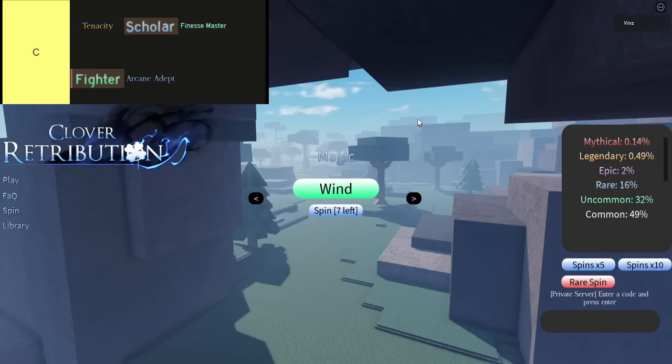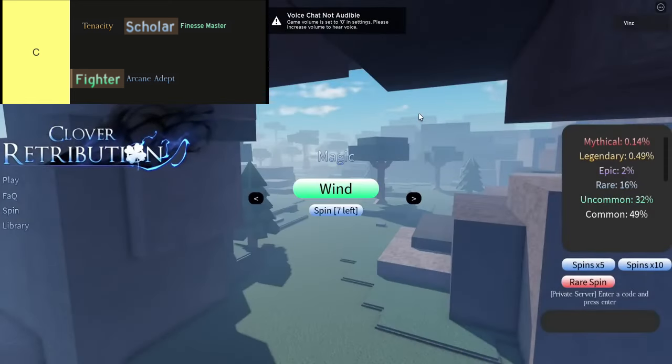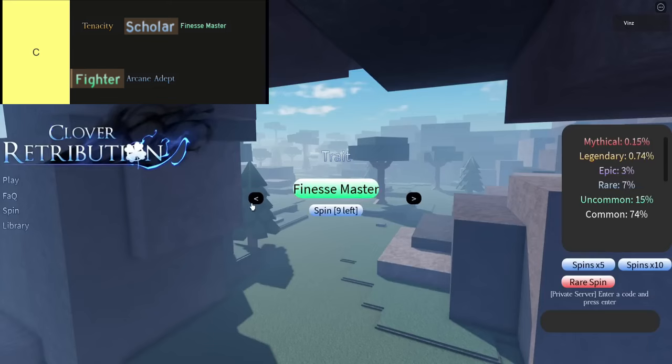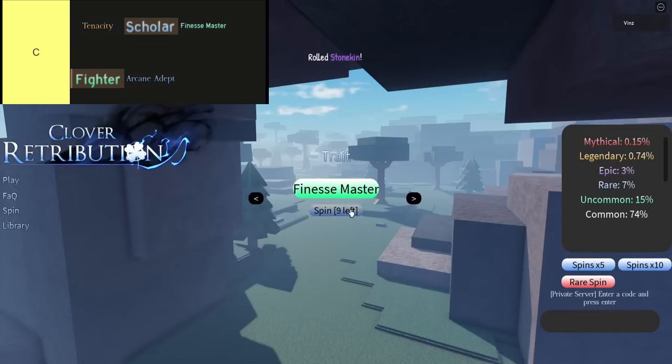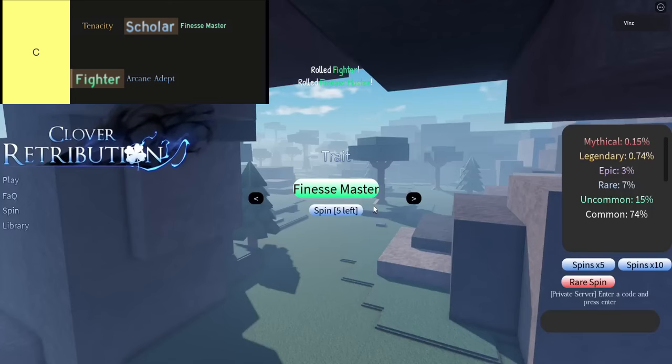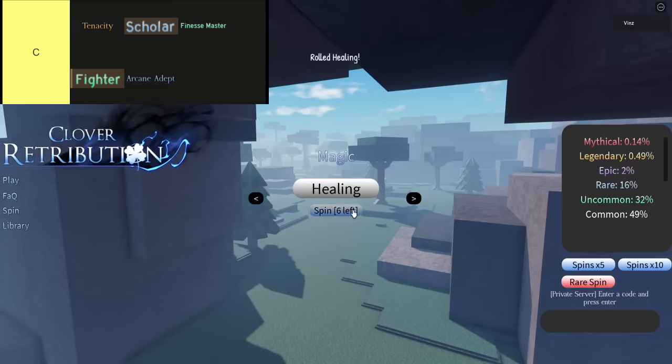Let's talk about the other C-tier traits. Take Arcane Adept — a 10% reduction in mana consumption sounds cool until you realize there's no actual boost to your damage. It's like getting a discount on your groceries but finding out they forgot to put any food in the bag. Then there's Scholar with plus 5 intelligence and Finesse Master giving plus 2 dexterity — not exactly game changers. And Fighter with plus 2 strength and plus 2 constitution might help a little, but don't expect to be winning any battles with these abilities alone.